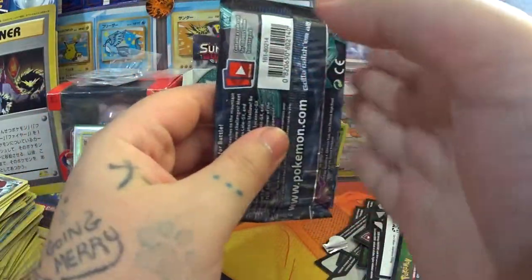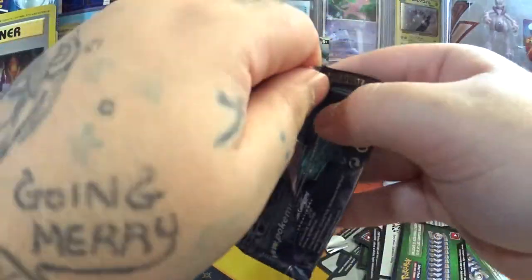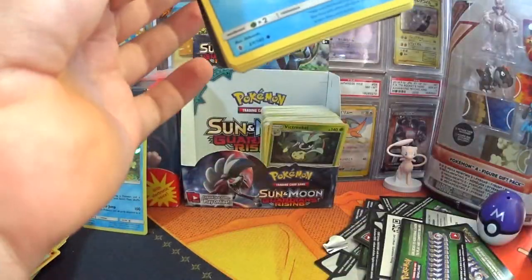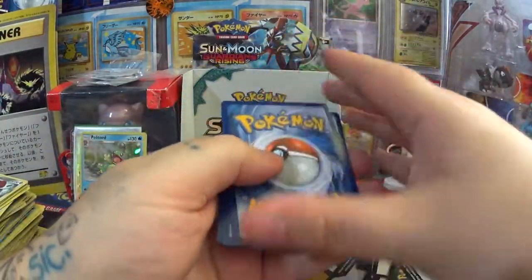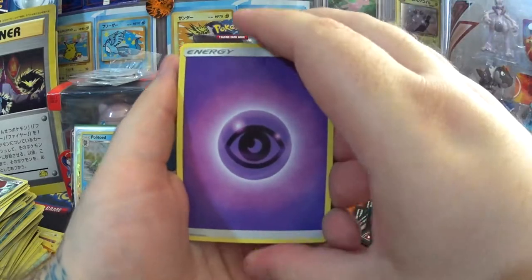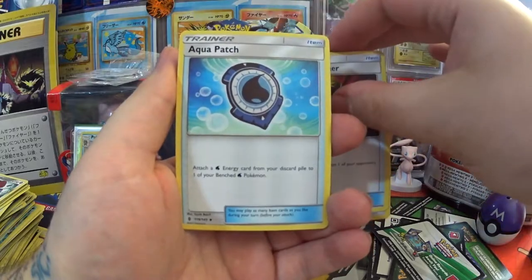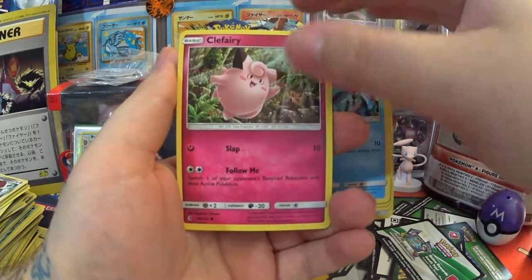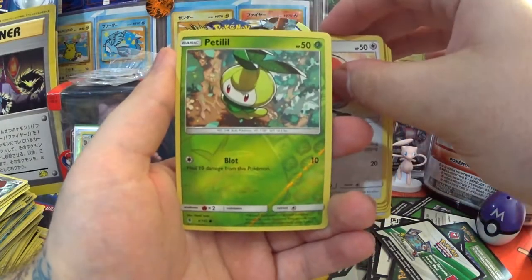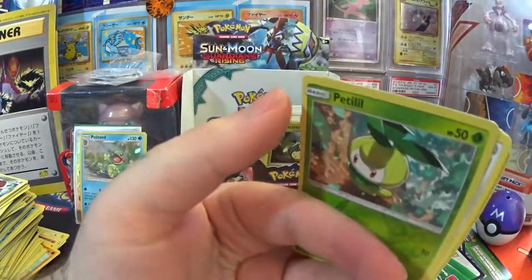Come on guys, give all the good luck to this pack — this is my last one. We can do it. Four from the back. Fingers crossed, guys. Psychic Energy, Comfey, Enhanced Hammer, Aqua Patch, Tentacool, Clefairy, Barboach, Fletchling, Reverse Petilil, and an Absol Holo. I'm not even mad — that's not bad. I like that.